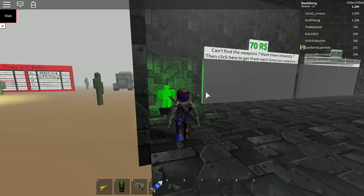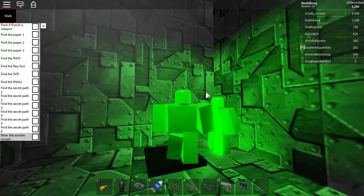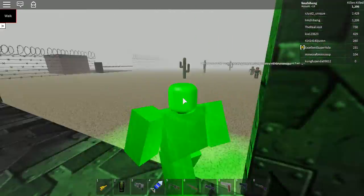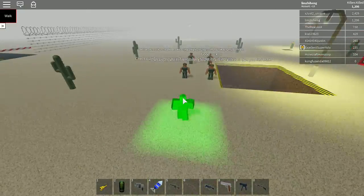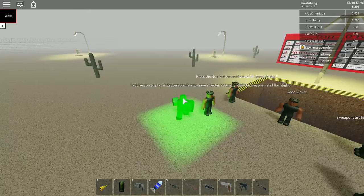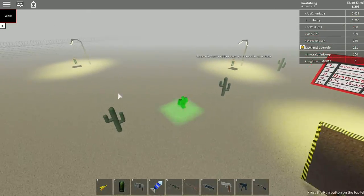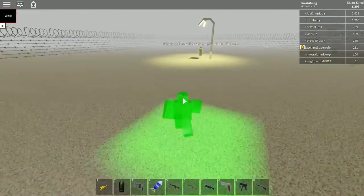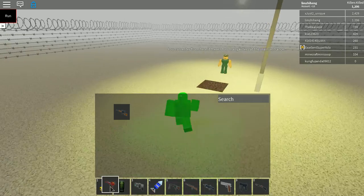First of all, you'll get the extra skin first. I'm the boss's son, so I need to take a shortcut — take it from here or here, whatever it is. And you'll need the tools you need.